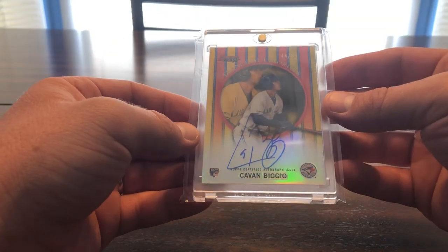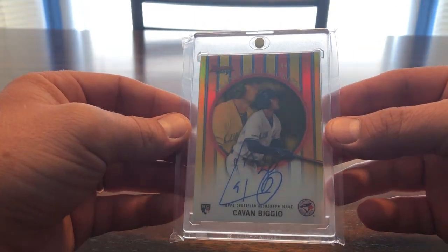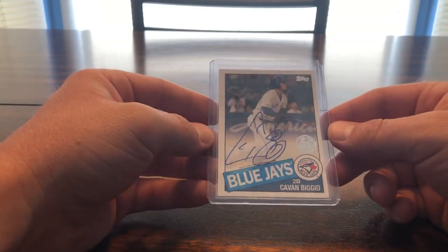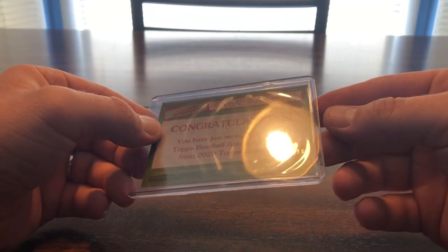Beautiful card — actually thinking about possibly grading it, definitely not PSA but maybe Beckett. Then we have from the 2020 '85 design — just like a regular base white border auto, pretty sweet. Same but black border, and I believe these are numbered — at 34 out of 199.